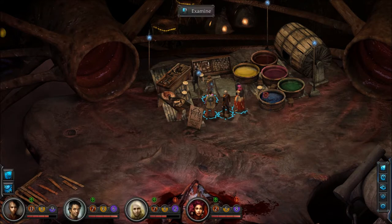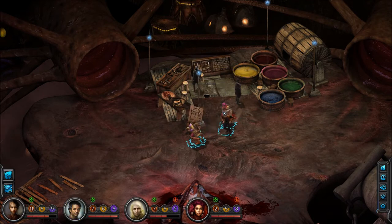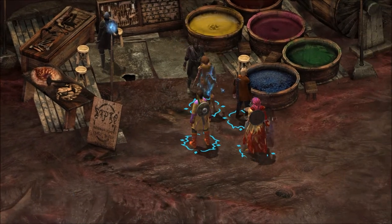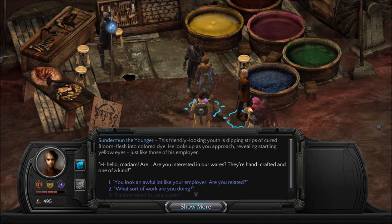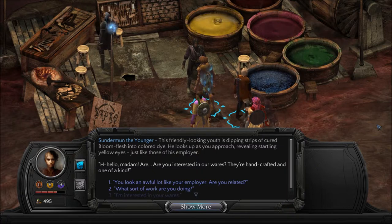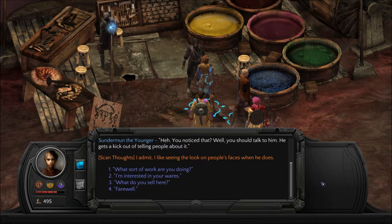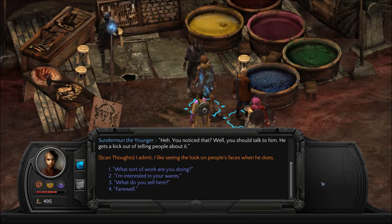Thanks, I'm gonna pass on all that stuff. What about the Younger? This friendly-looking youth is dripping strips of cured bloom flesh into colored dye. He looks up as you approach, revealing startling yellow eyes, just like those of his employer. Hello, madam. Are you interested in our wares? They're handcrafted and one of a kind. You look an awful lot like your employer — are you related? You notice that? Well, you should talk to him. He gets a kick out of telling people about it. He thinks: I admit I like seeing the look on people's faces when he does.